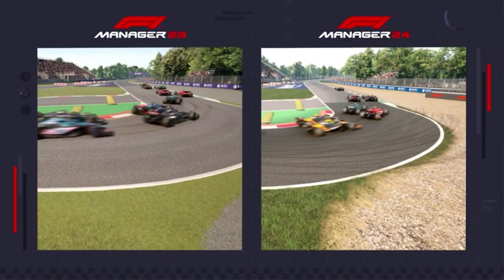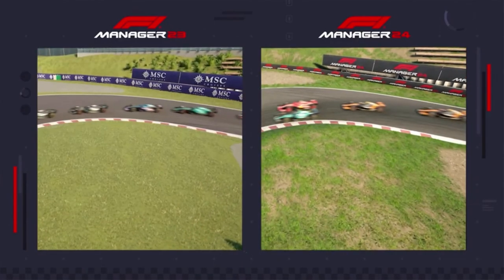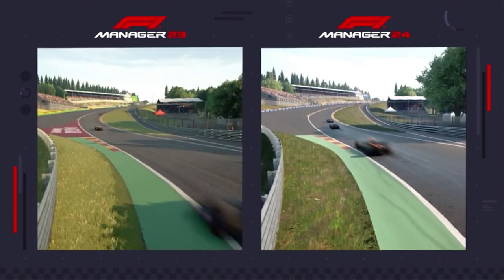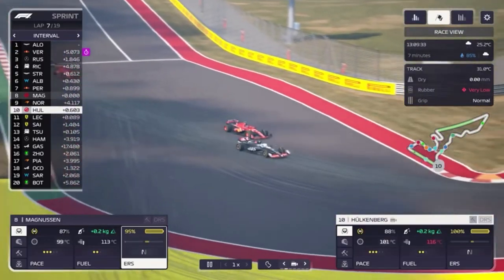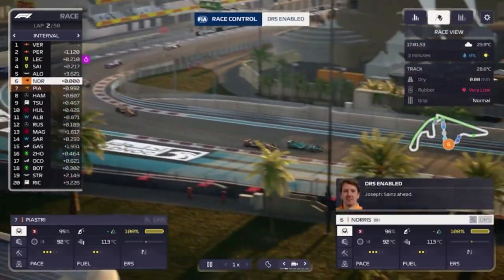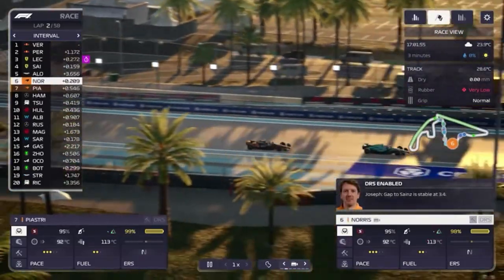Marbling and enhanced use of real-world data mean that tracks look and behave more realistically than ever, no matter the weather or time of day. Utilize a brand new strategic perspective with Helicam, giving you a bird's eye view when drivers execute your commands.